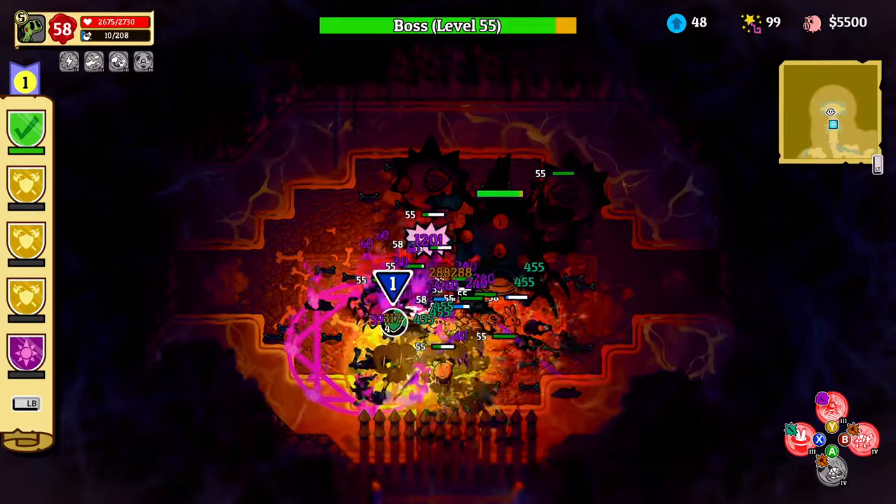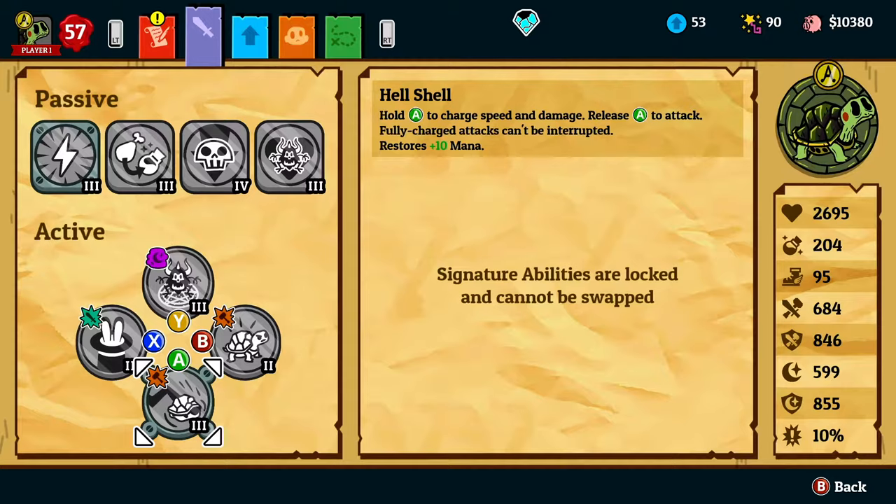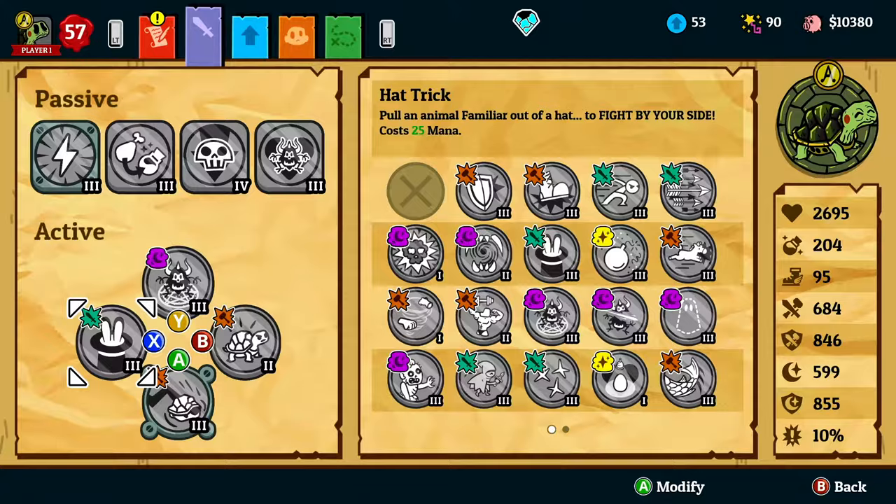So why pick the turtle? Its tanky playstyle gives you a lot of room for mistakes in important fights. It has the signature ability that I really like, especially if you're going to face a boss fight with multiple minions. The Hell Shell makes you move around like a pinball while it recharges your mana when you slam through a group of enemies. This also becomes our blunt ward breaker — that's a two-for-one.